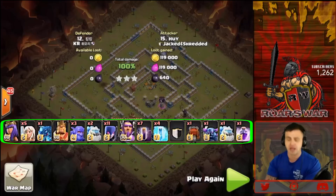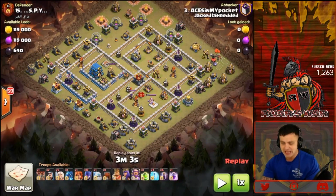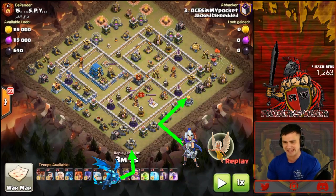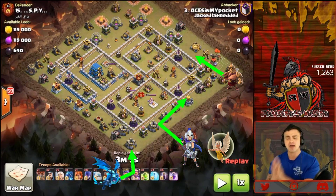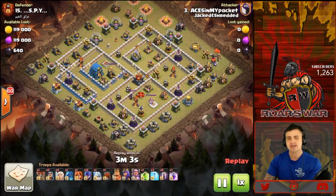Here it is — in from Ace in My Pocket showcasing the Witch Slap attack strategy. He's going to be pushing in an electro dragon there at the south, pushing down the queen right there at the gold storage, working up towards the east. On the east side he'll drop the king, a valk, and a couple witches behind him. What I love is watching him burn the king's ability pushing through structures outside of the base on the east side so that those witches funnel in quickly.